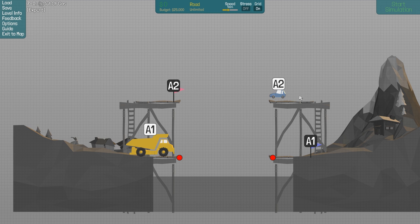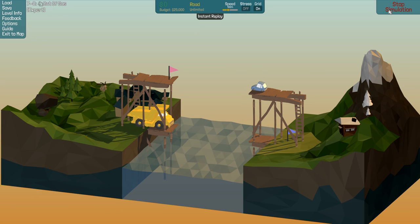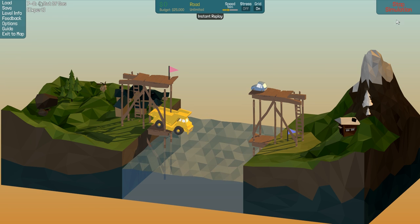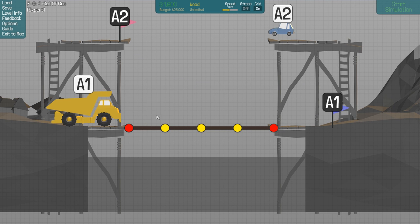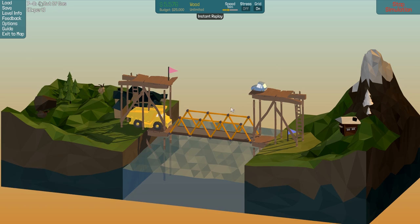Okay, two cars — this car here, that car here. This car drives, that one can't move. I think I might know how to do this. I'll need to build something that can hold the car in the middle or keep that car up. We have a bit of a budget, so I think I can solve this level.